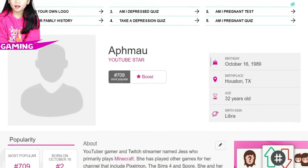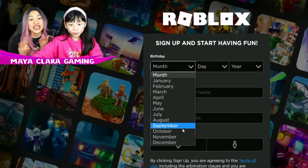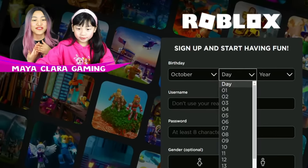So it says Aphmau is a YouTube star, and her birthday is October 16th, 1989. That's perfect, Maya. So we have to put in the month, the day, and the year right now.